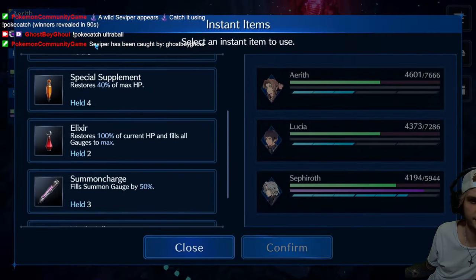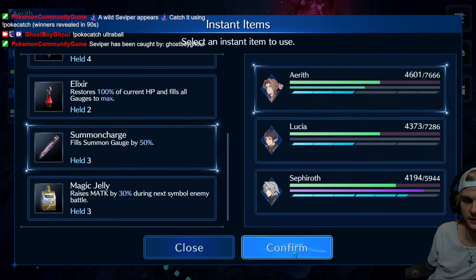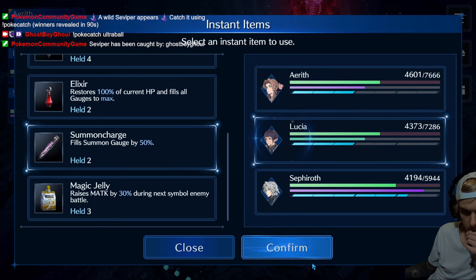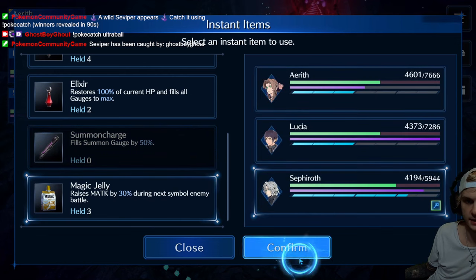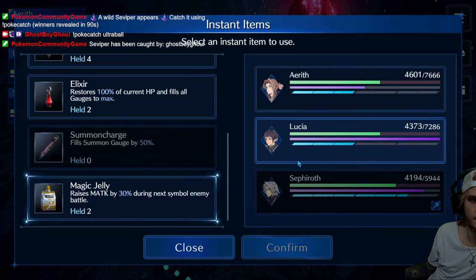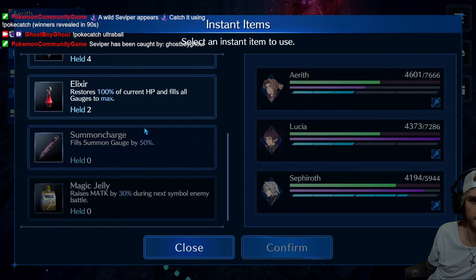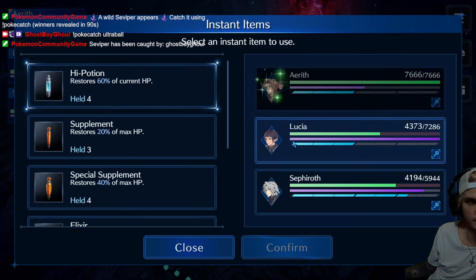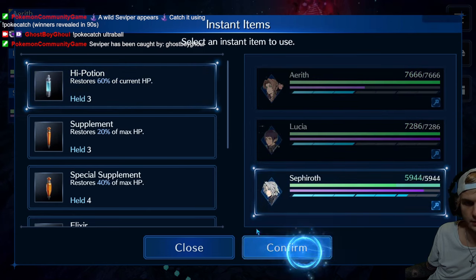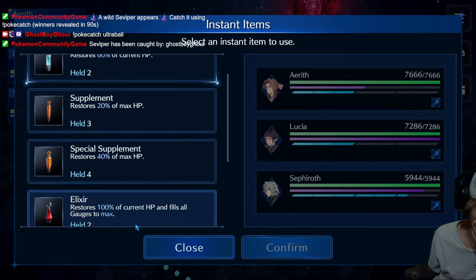This is cool that this is where the boss fight is. Summon charge. Aerith, Lucia, Lucia. Magic attack. Magic attack. Magic attack. High potions. We used almost all the items except for both elixirs, which is nice. I didn't realize we got two. Some supplements, some of these.